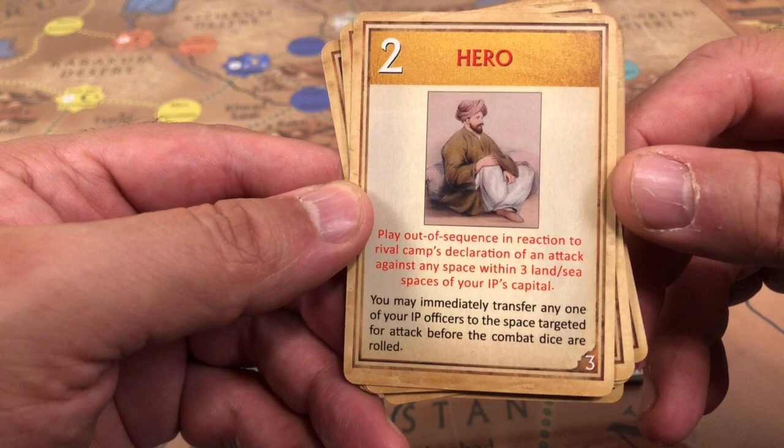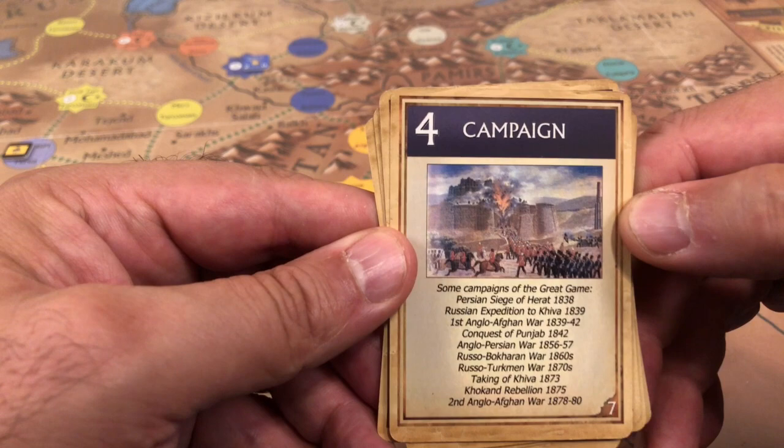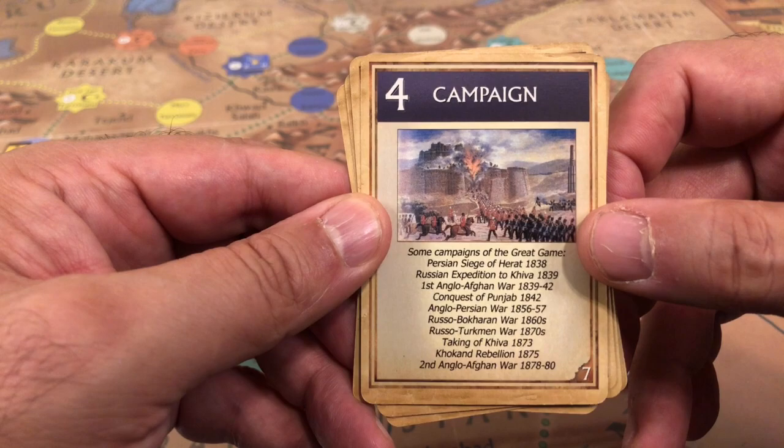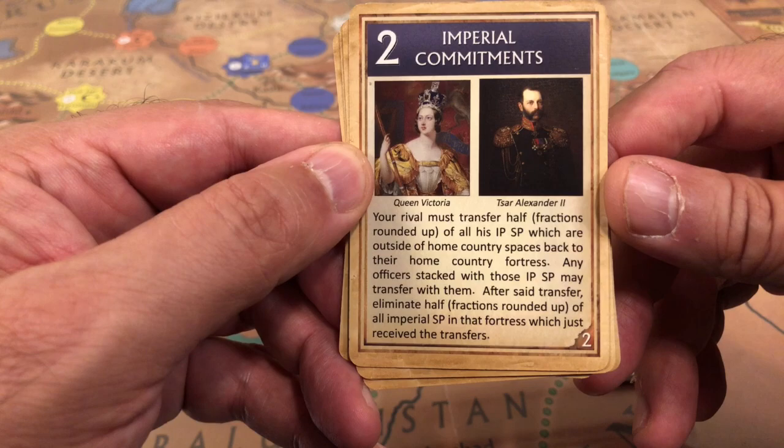A hero card lets you transfer one of your officers to any space within three spaces of your capital in a combat situation — it is a reaction card. A campaign card can only be used for its value of four, either to conduct four moves or bring four strength points as reinforcements.